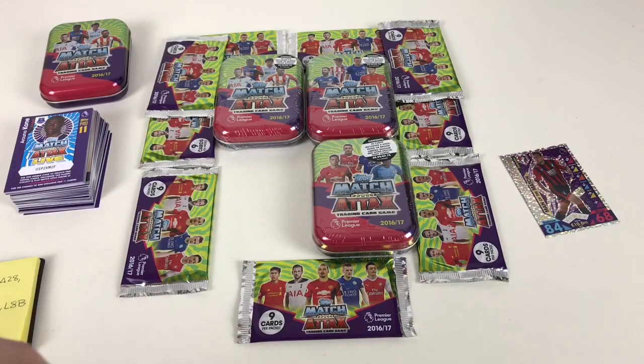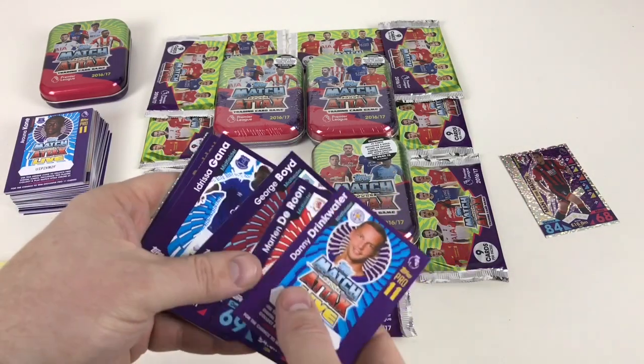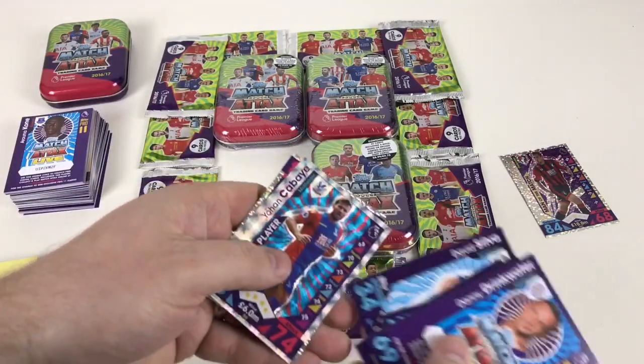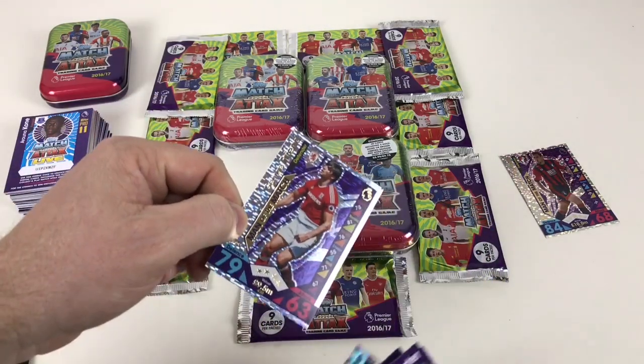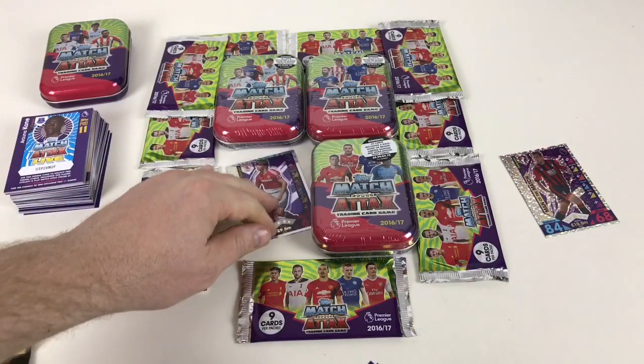Let's do another packet. Come on, give us something good! Danny Drinkwater, Martin De Rune, George Boyd, Idrissa Garner, Ross Barkley, Shane Long, Injury Card, David Silver, Johan Chabai. And we have got a George Friend — he's number 430. George Friend, you're no friend of mine. We don't need you.